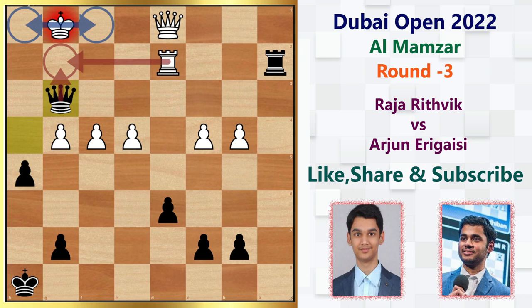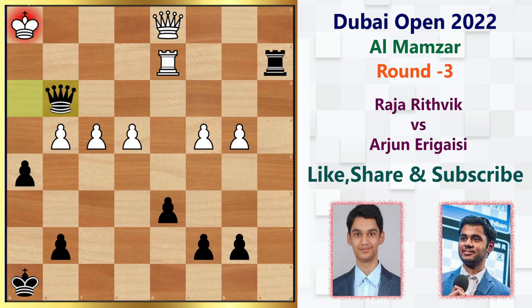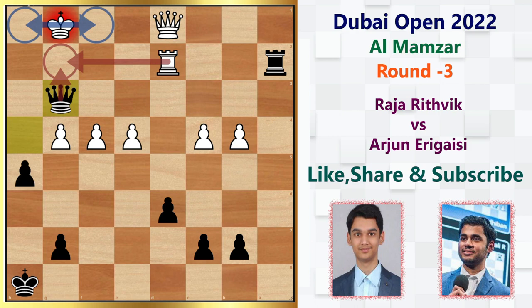White plays rook d2, but that allows Arjun to finish the game with queen g3 check. This is the position where Rithvik simply resigns. By force, White has only three choices: block with the rook — which is mate in one — or move the king to either h1 or f1. After king h1, queen h3 check forces the king back to the g-file, and queen e3 check picks up the rook with a forcing sequence, also winning the e4 pawn. Considering all of this, when Arjun plays queen g3 check, Rithvik simply resigns.